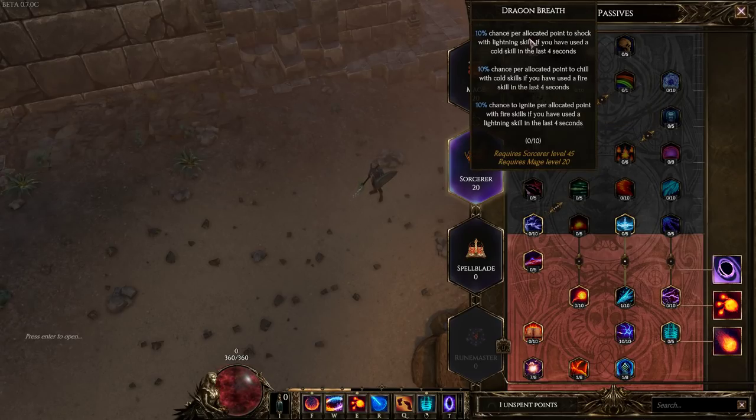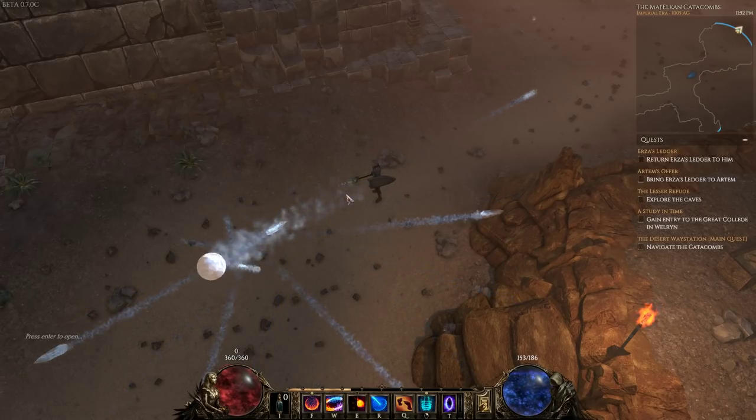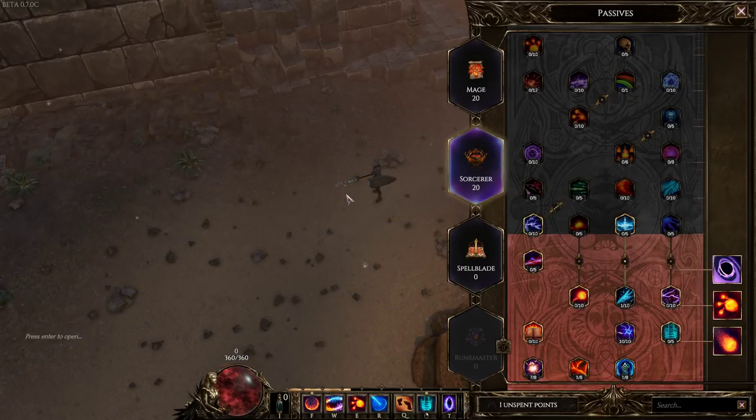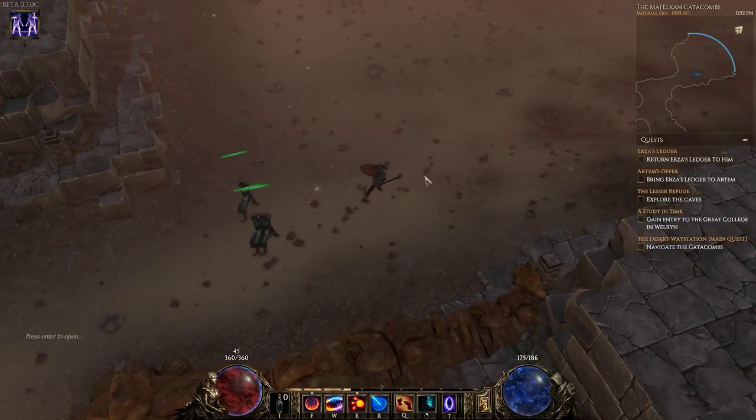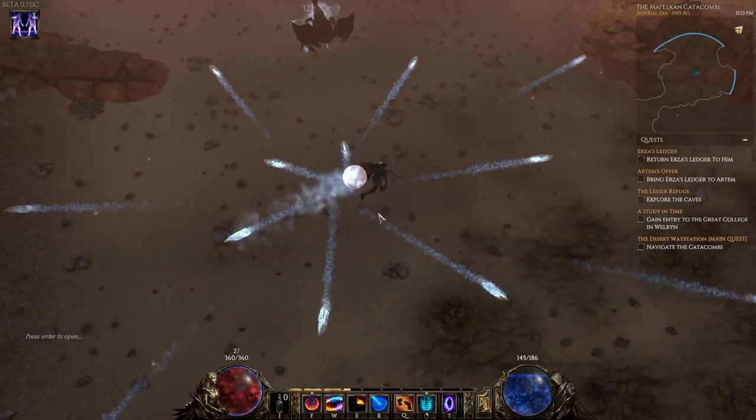That is the Sorcerer - and there's the Frozen Orb. I just thought it was awesome and wanted to share it with you guys. Hope you enjoyed the video - let me know what class you'd like to see next. I'll probably progress further with this one and then try a new class - I'm thinking maybe the Druid or one of the Void Knights. Thanks for watching, drop a like if you enjoyed, and subscribe if you want to keep up to date with Last Epoch content. Take it easy guys!